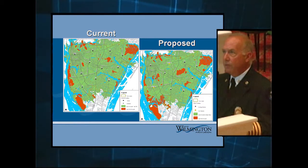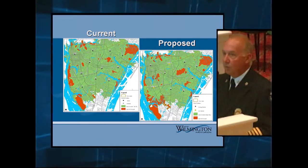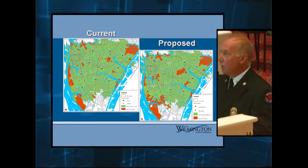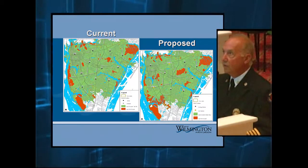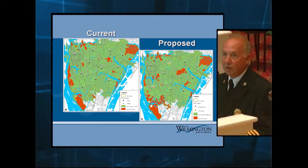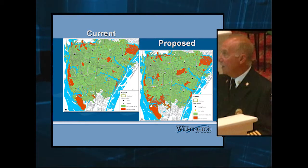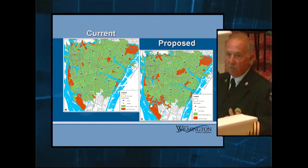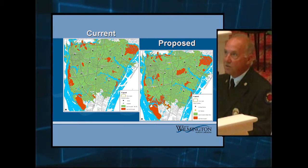Now, there are a couple of things that you have to realize when you're looking at this. In general, the areas that we can't reach, we can't reach. That's not a product of whether or not the facility is located in the right place — it has to do with the access to the facility. For instance, if you look at Landfall, that whole area is basically orange because there are only two or three ways to get in and out of Landfall, so that limits our access to get apparatus in there very quickly, even though we have a fire station that sits right on the edge of Landfall.